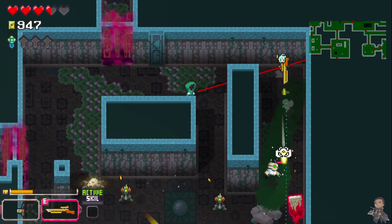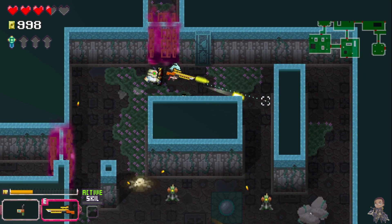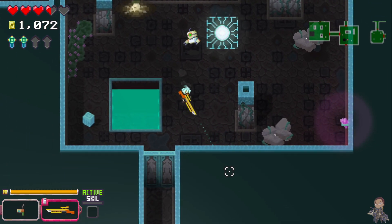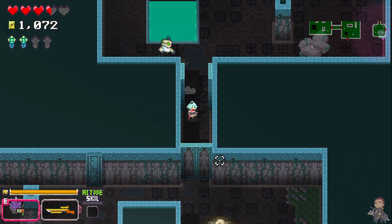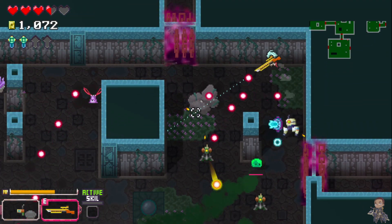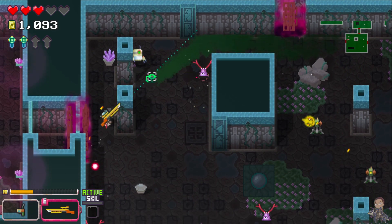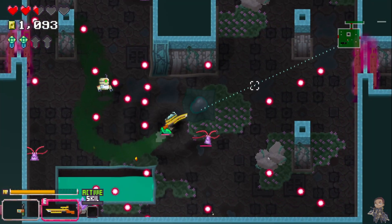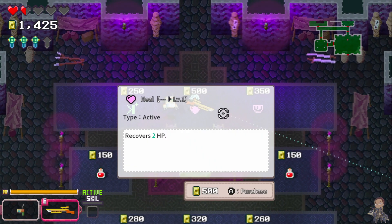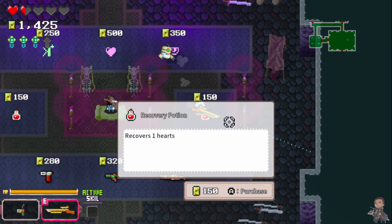Overall, Mystic Gate is an impressive indie game that offers a unique take on the roguelite genre. The twin-stick shooter mechanics and procedurally generated dungeons add a layer of challenge and depth that will keep players engaged. The upgrade system rewards trying out new things and provides a sense of progression that carries over from run to run. The graphics and sound design are impressive. The runs can be quite short — only 25 to 40 minutes — but this is also a positive, as it makes the game easy to pick up for a quick session. If you're a fan of action roguelite games, Mystic Gate is definitely worth checking out. It's available now on the Nintendo eShop, priced at £6.95 in the UK and $9.99 in the US.